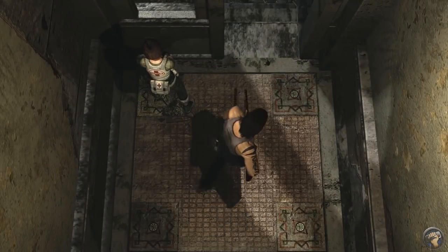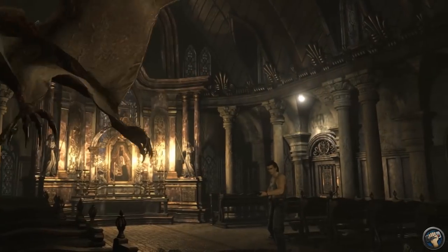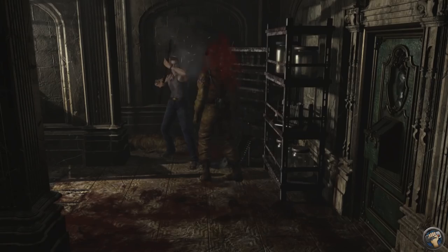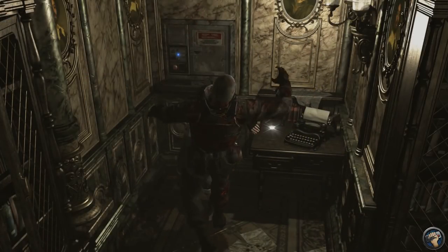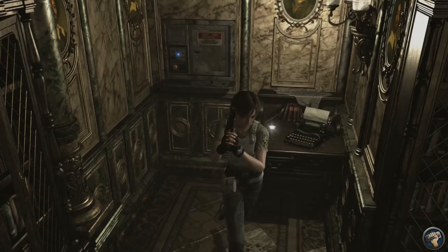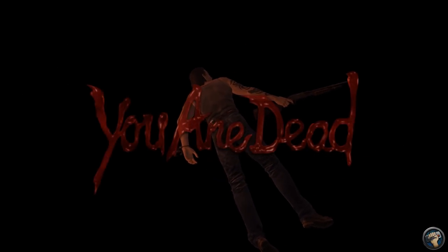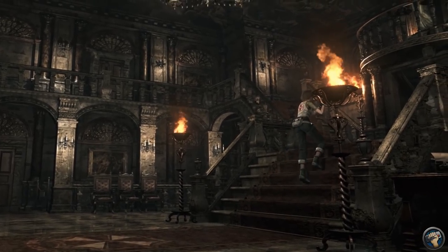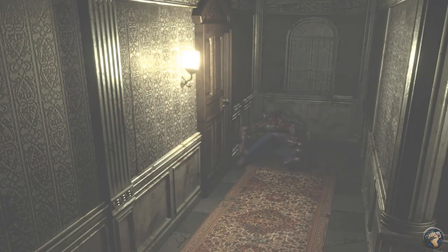In addition to swapping between characters at any time, you can also split them up at will. If a room is too hairy, sometimes one is better than two. But if you leave your partner in the wrong spot for too long, they can actually get attacked and call you on the radio for help. You can run back to them or switch to that character and take care of business yourself, but either way you'd better do it fast, because if either character goes down, it's game over. Hearing someone other than yourself in distress is a new kind of terror I was not prepared for.